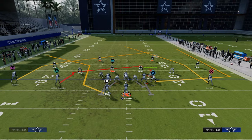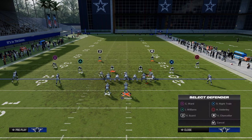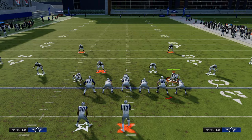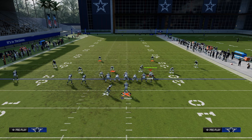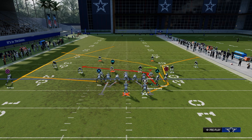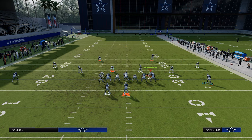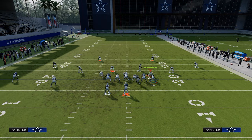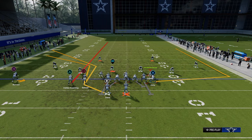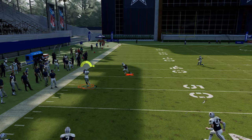The other thing you can do because you have Hot Route Master is motion this guy across, streak him, and put him on a slot apprentice corner. The slot apprentice corner will cut a little sharper to the corner than a motioned over post will. This is why I think you want Hot Route Master to run this scheme — it just opens up a lot more options. He's going to get a little bit more to the corner — that's the main idea.